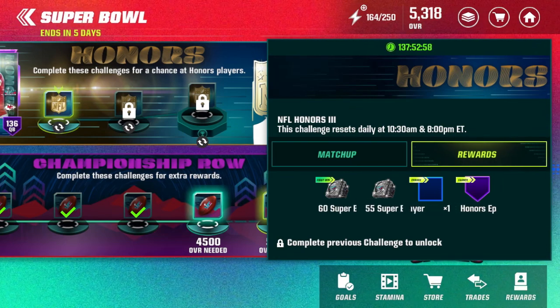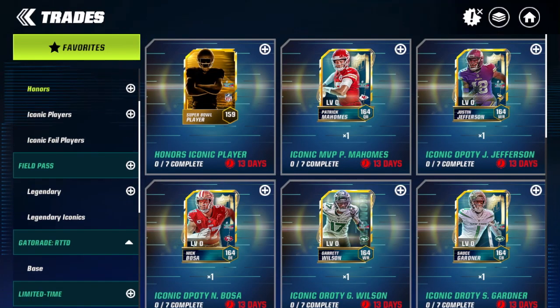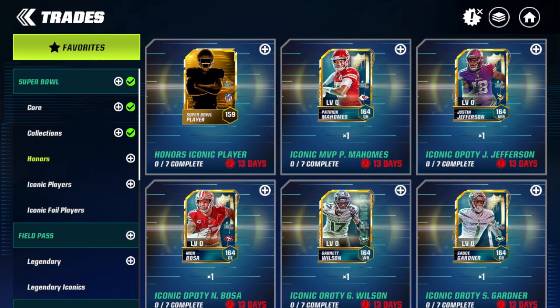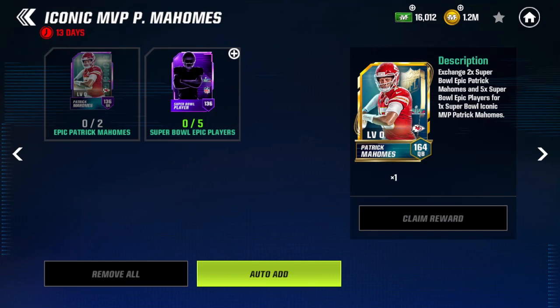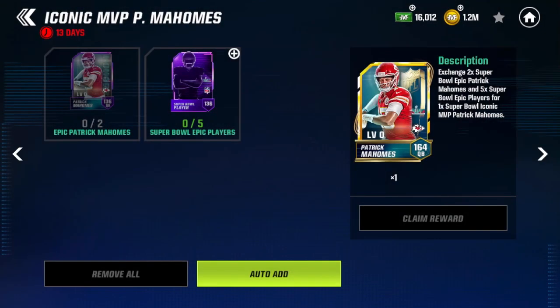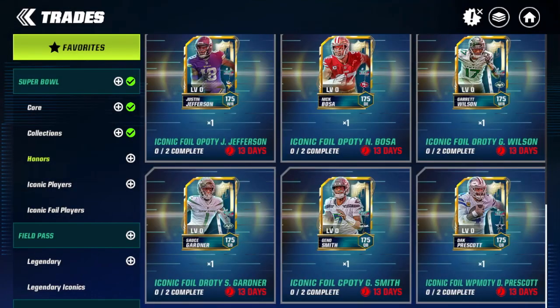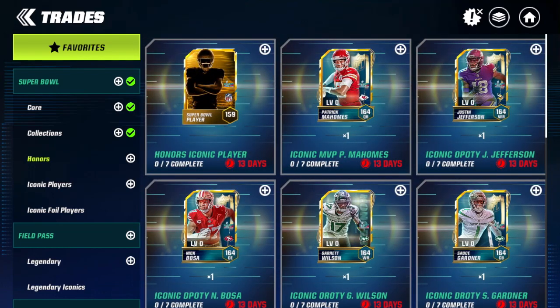The big question is how do you get these NFL honors players? Let's go to the trades and then go to honors. There is a random honors iconic player pack. To build a specific NFL honors player — let's take Patrick Mahomes for example — you need two of his NFL honors epic players and five of any Super Bowl epic player. You still need two Patrick Mahomes epic players to build the 164 overall Patrick Mahomes.